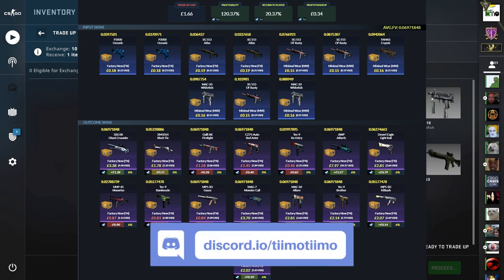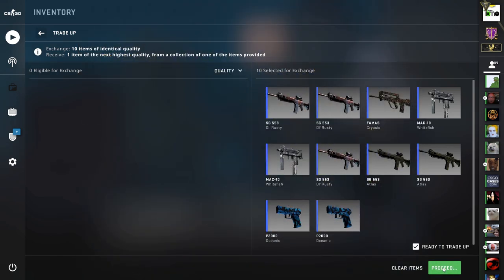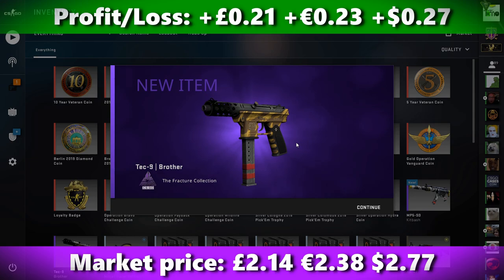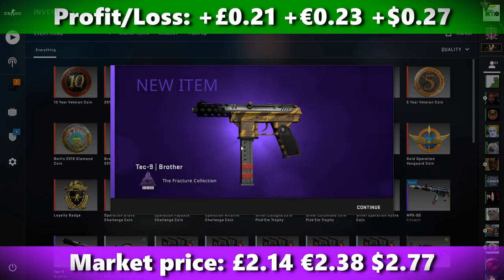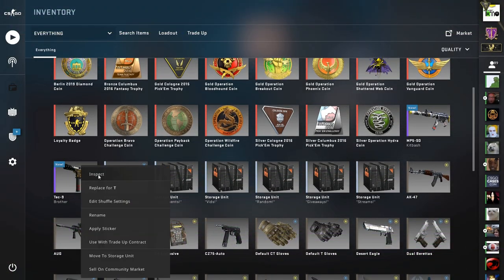If you've got any trade up ideas or wins to share, come chat in our Discord — there's a link down below in the description. Let's do it and see what we get. We get a Teknine Brother from Fracture, so we do get one of the Fracture skins. It does give us a profit, but I think it's probably one of the smaller profits from the trade up.